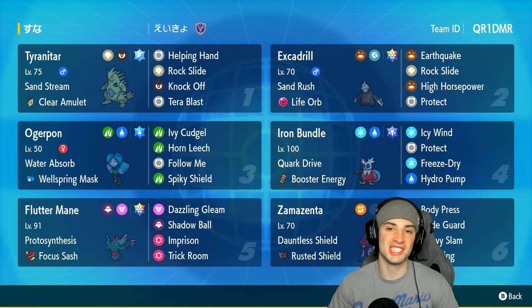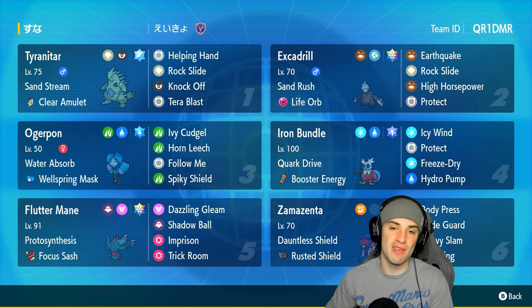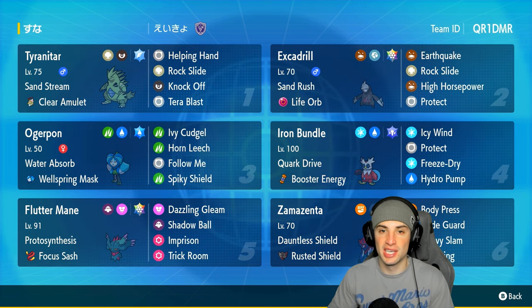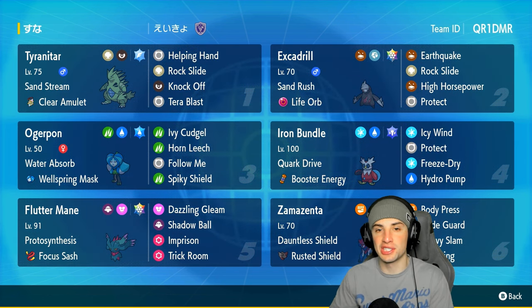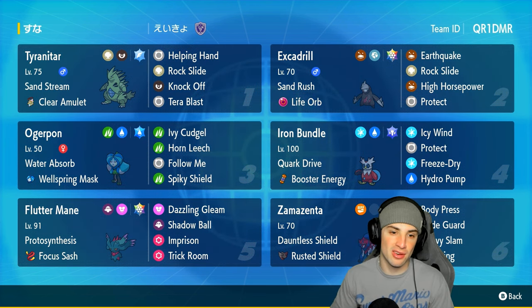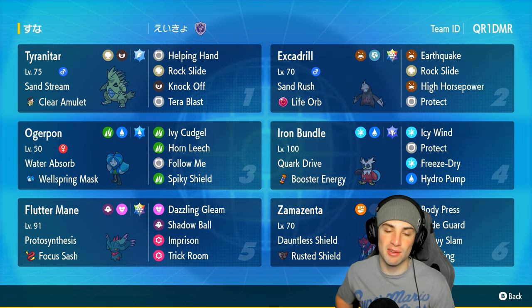What's going on YouTube, Jeans here, welcome back to the channel. In today's video we are using my favorite weather combo of all time — Tyranitar and Excadrill for ranked Regulation G. Both of these Pokemon make my top 10 list of favorite Pokemon of all time, so pairing them up together makes sense why this is my favorite weather combo.